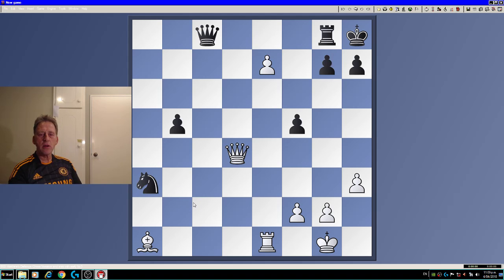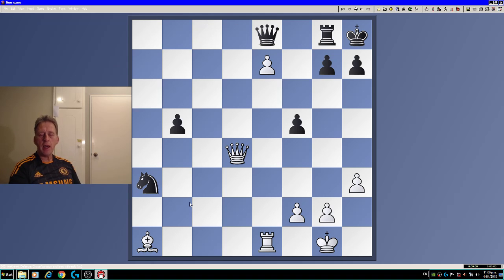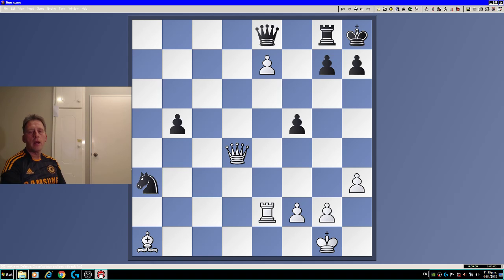So what can black do after queen d4? They play queen e8. I want to impress upon you that this position is reasonably sad for black, because the only thing they can move — other than the pawns — is this knight. So after queen e8, I went rook e2.